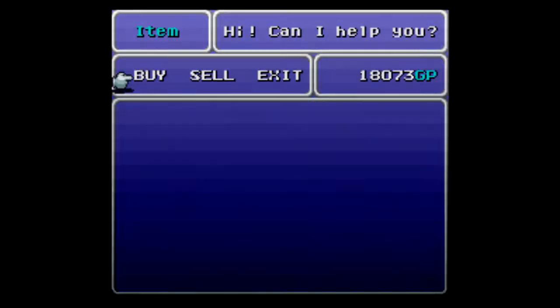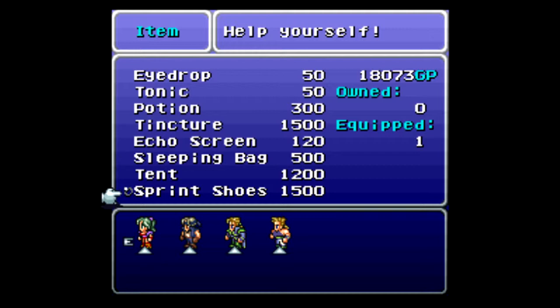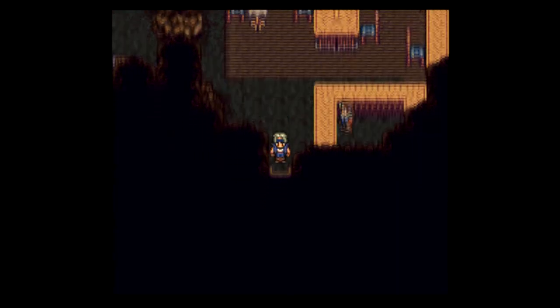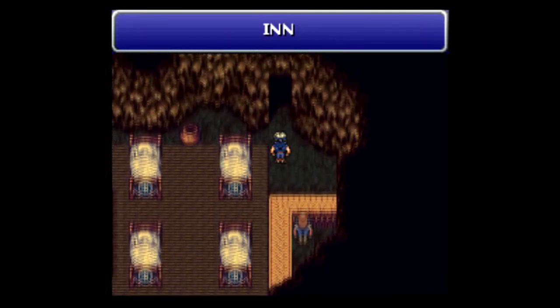This guy sells stuff. I'm going to get two more pairs of Sprint Shoes. And down here is an inn — you can rest if you would like to.